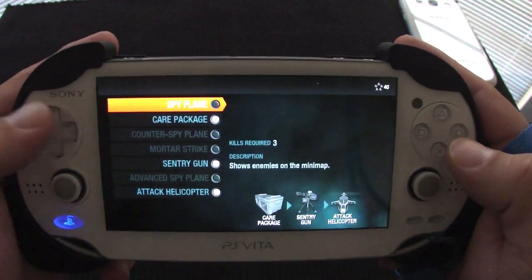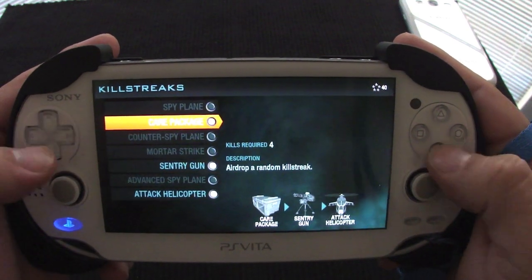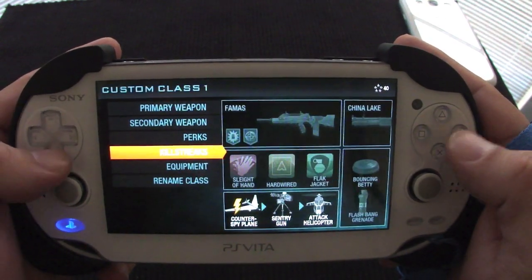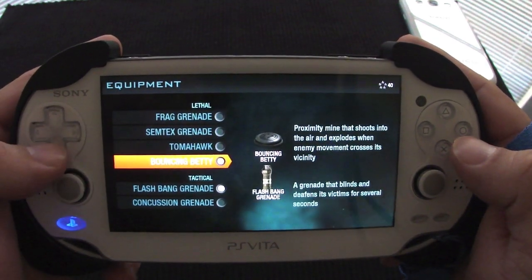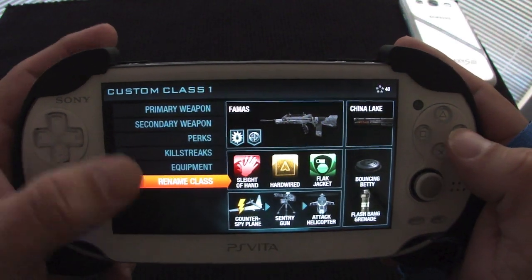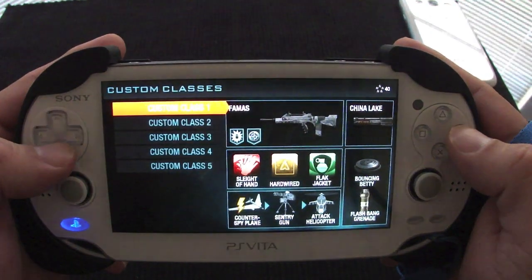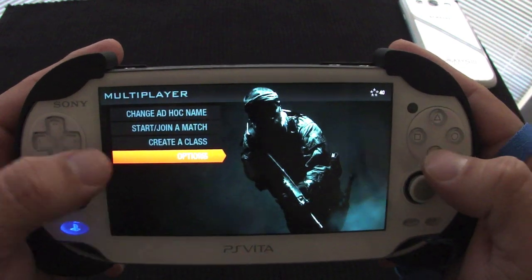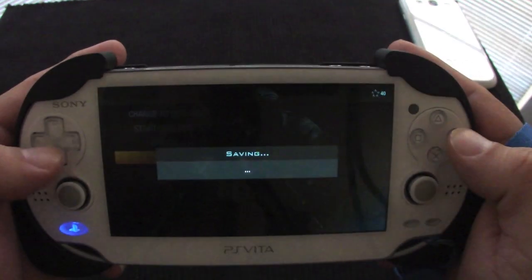Every single killstreak is unlocked, so you can put any killstreak you want. Every single piece of equipment is unlocked as well — the Bouncing Betty is already available. You can also go ahead and rename your class just like always. That's very good if you have lots of friends — it's going to make for some awesome gameplay.